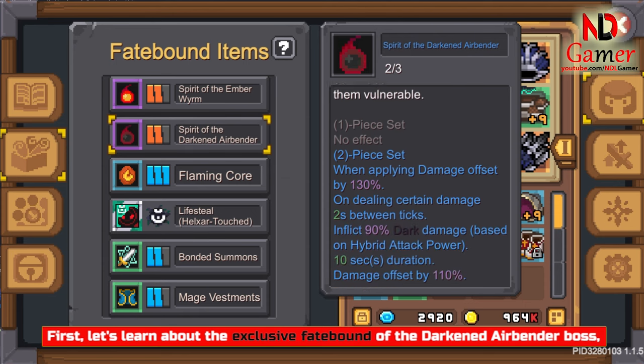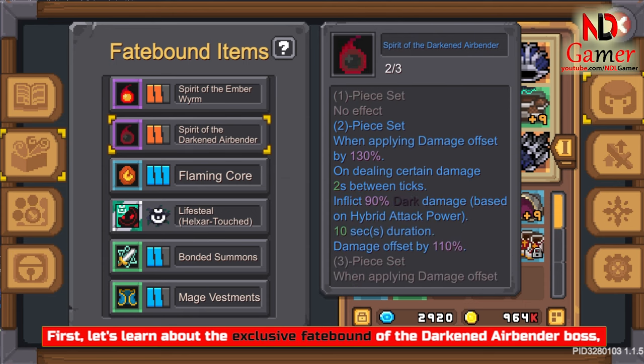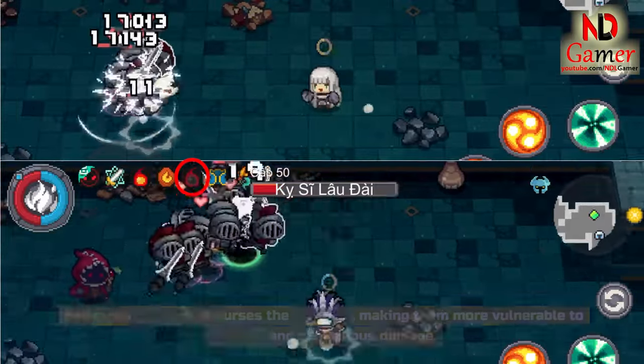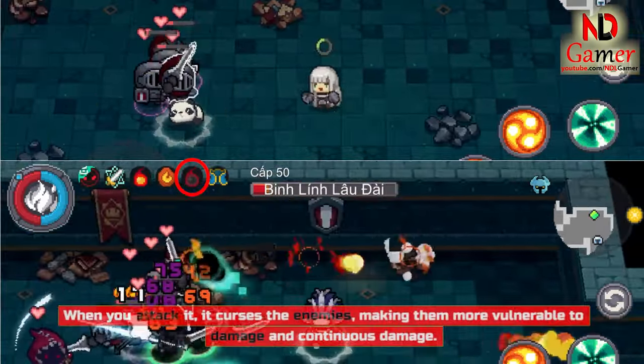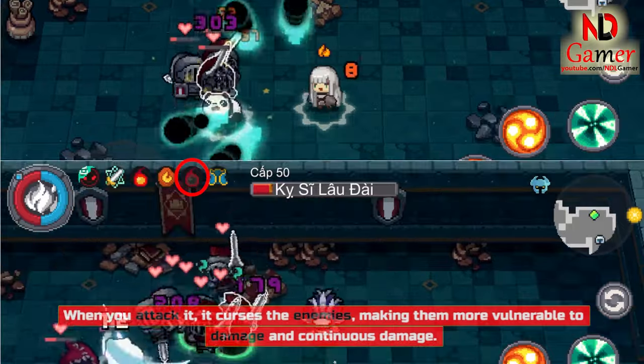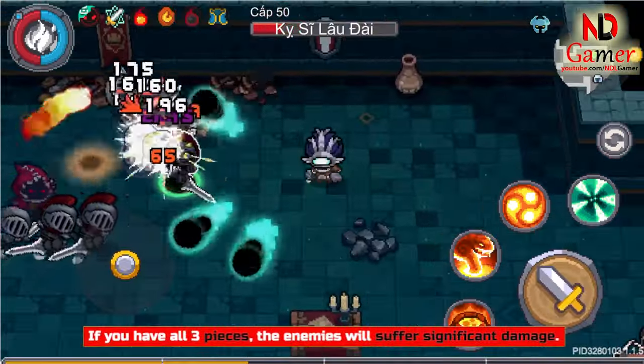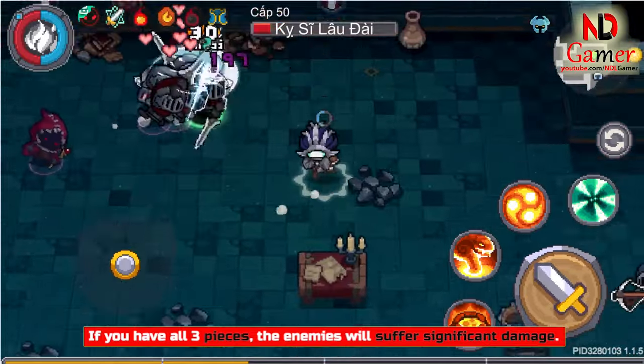First, let's learn about the exclusive Fate Bound of the Darkened Airbender boss, called the Spirit of the Darkened Airbender. When you attack it, it curses the enemies, making them more vulnerable to damage and continuous damage. If you have all 3 pieces, the enemies will suffer significant damage.